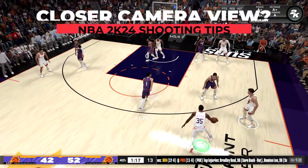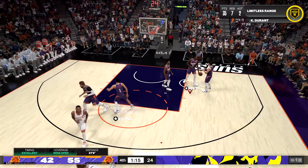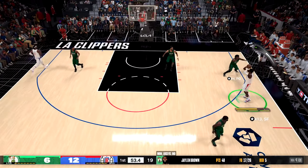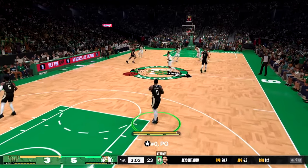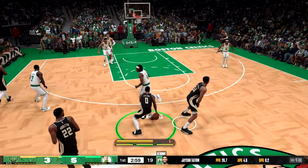There are so many instances throughout a game where we don't take advantage of the user defender turning their back to us or giving us too much space and firing immediately. You notice it more when you play on a closer camera and see the instant they turn around, so finding a camera that's closer to the action can do wonders.